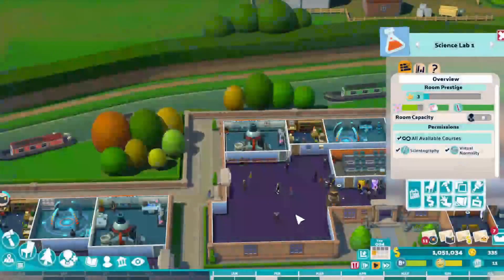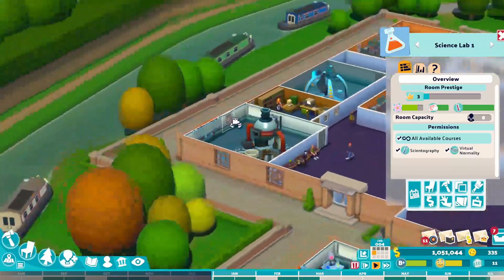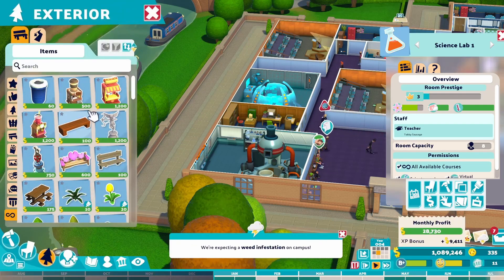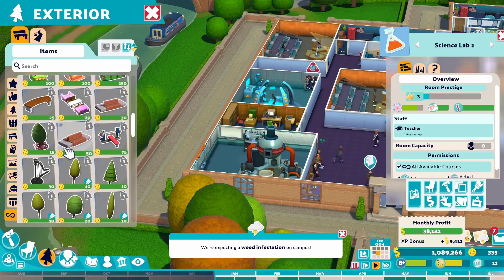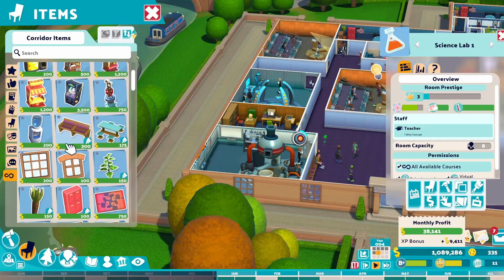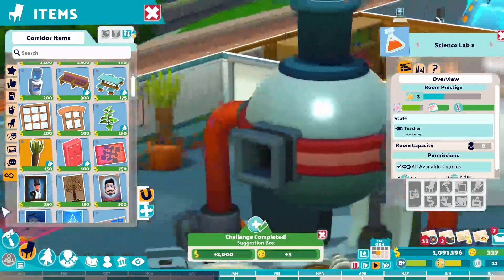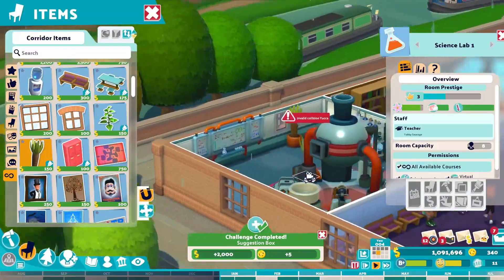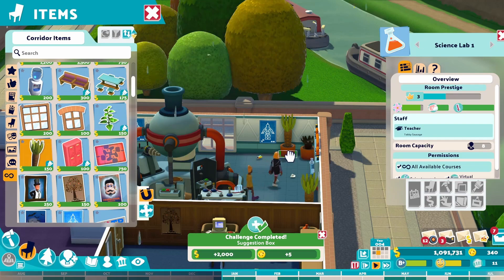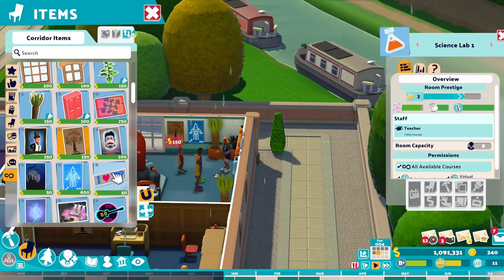Open day reports - that seems to have gone okay. Science lab prestige level five - we could probably do that actually. For the moment it's a level three. We could probably put some nice stuff in here to make this a higher level. Some more yucca plants and things like that - this is the tab we want. Let's put a couple of yucca plants in. This plant is dead, so the janitor - I mean that's just ridiculous, they need firing.